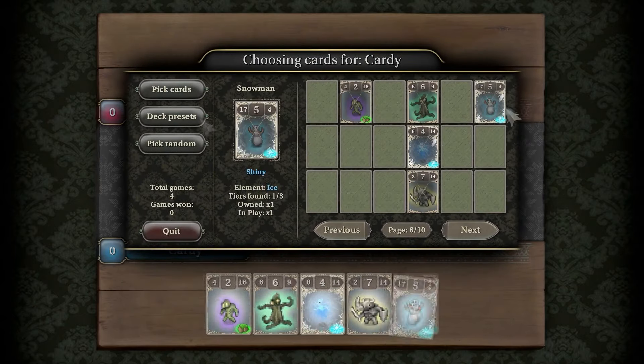Ninth Dawn 3 is a solid RPG adventure with all the side activities and exploration you can ask for. It's a game that's hard to put down once you get into it. So if you're looking for a game that offers pure opportunities for adventure, Ninth Dawn 3 is definitely worth checking out.